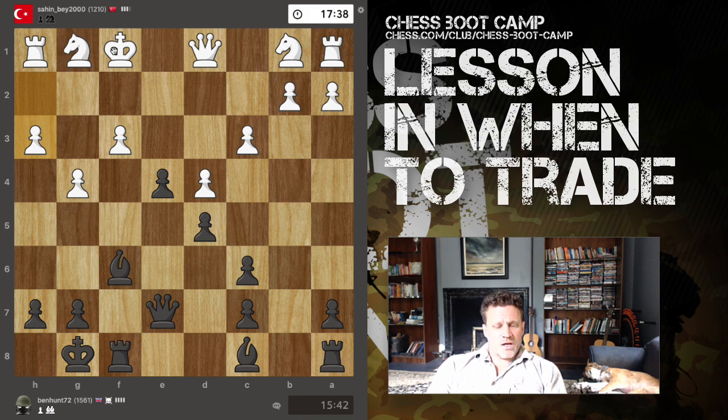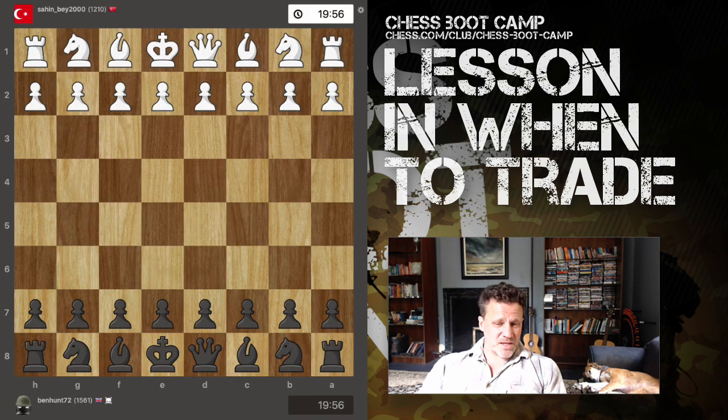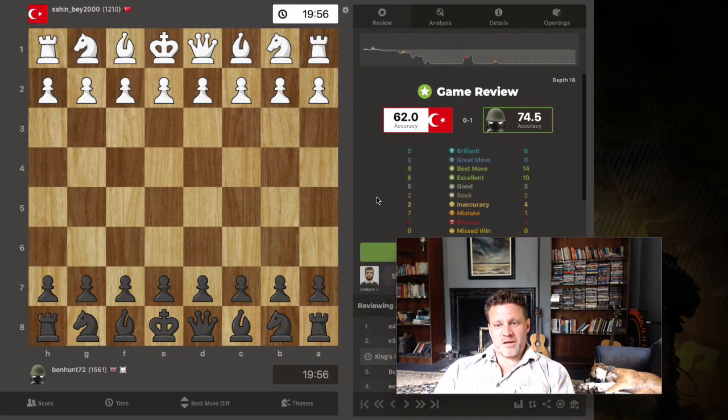I decide to castle - this is the key one - instead of initiating the trade, because I realised that initiating the trade was just inviting my opponent to develop for free. Why would I want to do that? The huge imbalance in this game is zero development for him, and he can't even castle anymore. All his pieces are still on the back rank. I'm ready to start attacking now. He attacks my bishop, I drop back eyeing up this angle, he pushes a pawn.